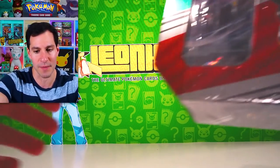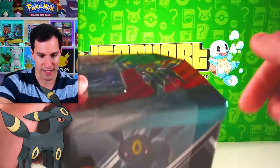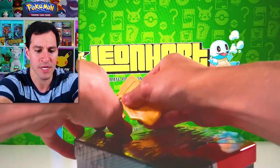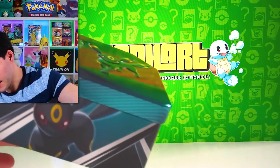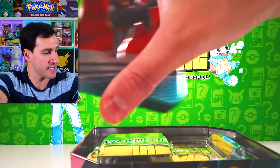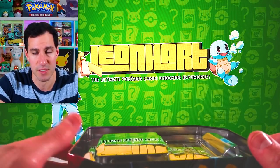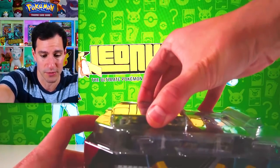Let's go with one of my favorite Eeveelutions — if not my favorite — Umbreon. Very cool-looking tin. I'm really hopeful that with them purchasing the printing company, it shows they not just want to keep up the supply of products, but also ensure the quality is really, really good.